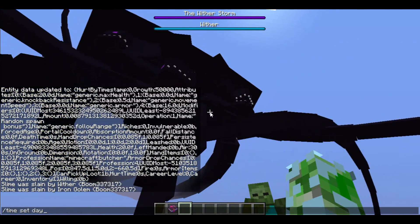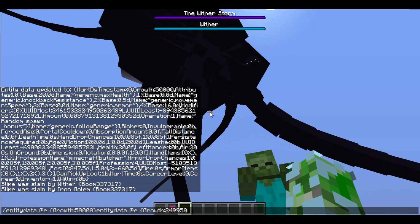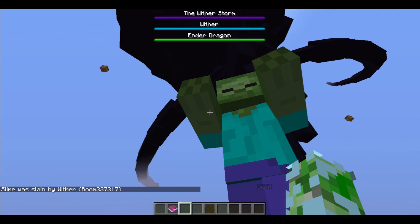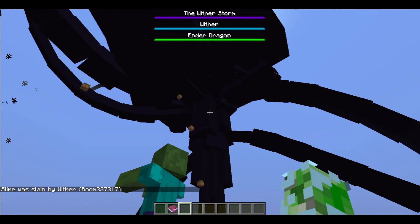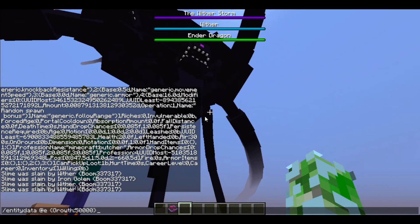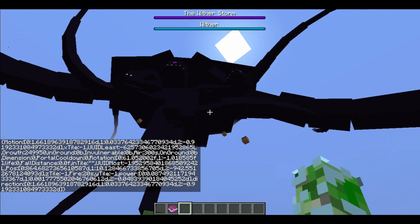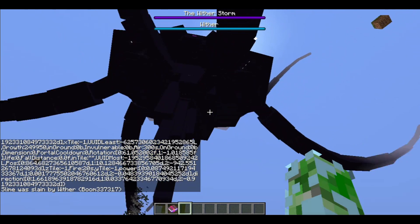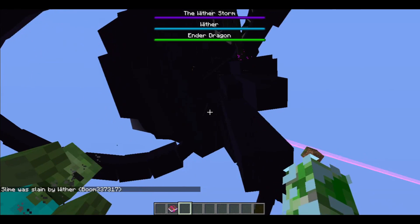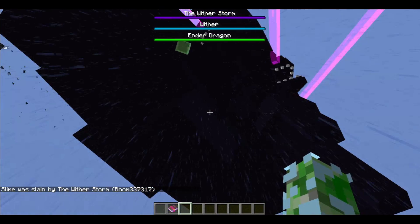At 250,000 growth points he's in his thunderstorm stage. He still acts as normal with the exception of the fact that now the entire world is cloaked in a permanent thunderstorm. So good for you — you destroyed Minecraft. 50,000 is his devourer stage. 250,000 is his thunderstorm stage. That's part of his devourer stage — he has a giant humpback.